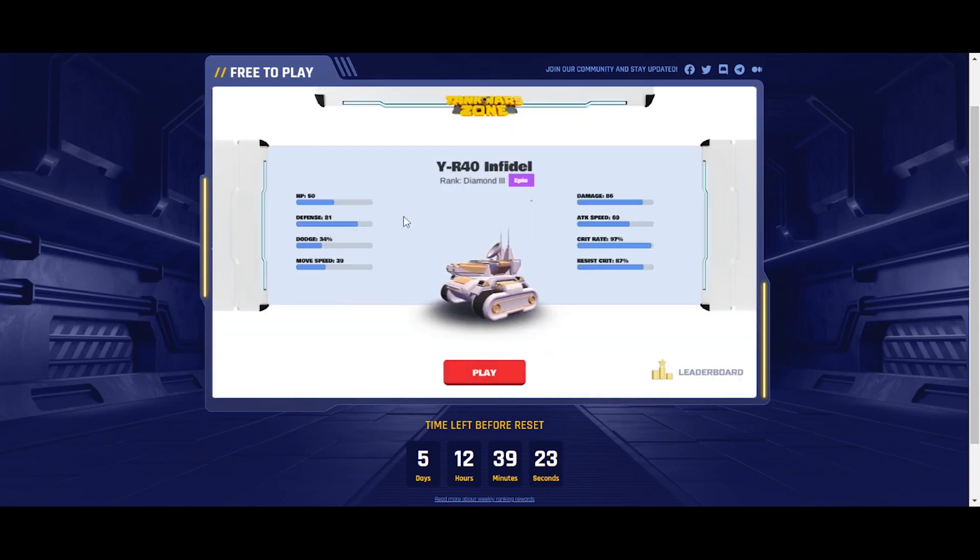You need to connect your wallet and select your characters first — I have already done that. Here you can see the tank panel with the tank and its abilities such as HP, defense, damage, etc. On the bottom right, we have the leaderboard.